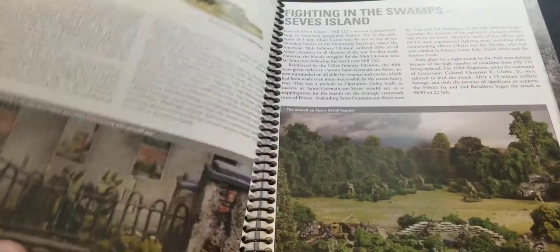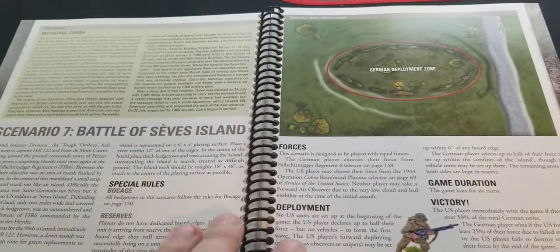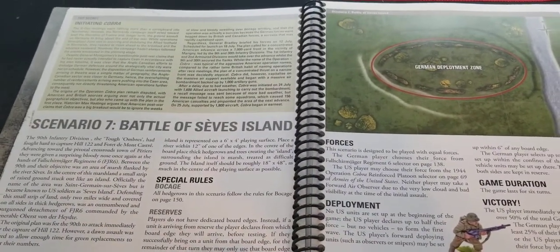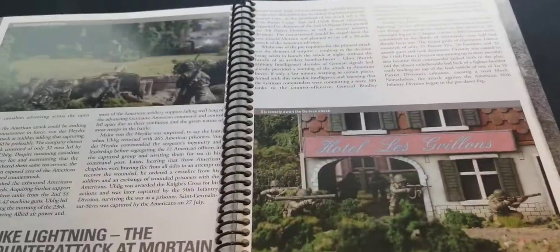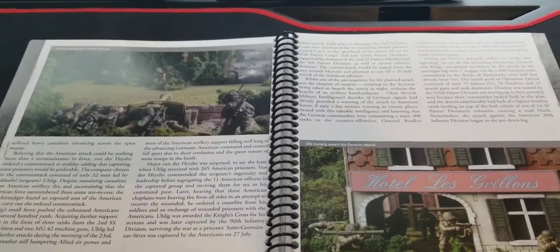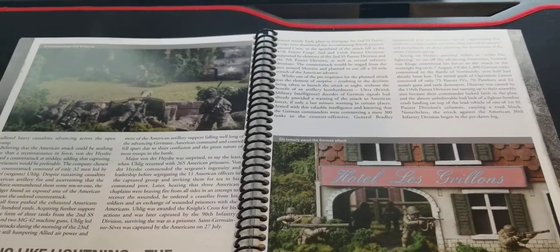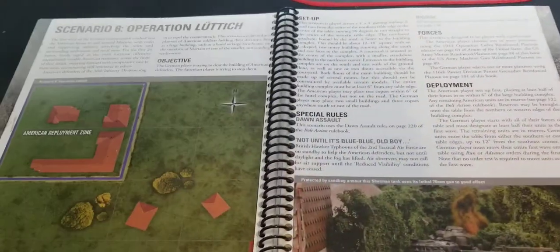There are ruins and fighting for St. Lo, and Villers-Bocage as well - so if you want to reenact Wittmann's moment of glory there - plus Operation Cobra. Even if you're already a history buff or into the period, chances are you'll find things you didn't know as much about, which makes it interesting to try and game as well.